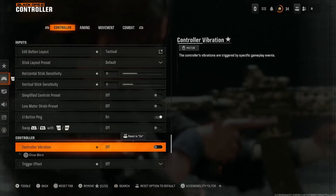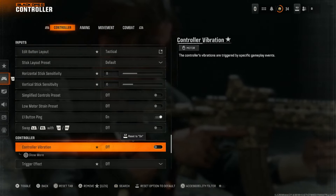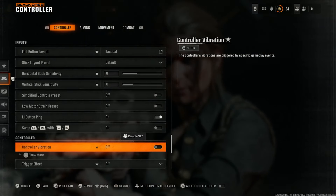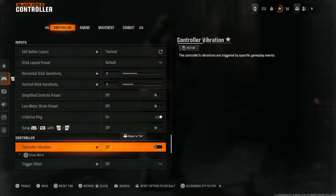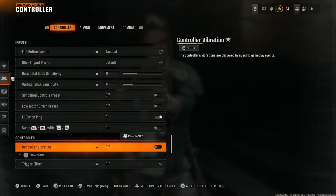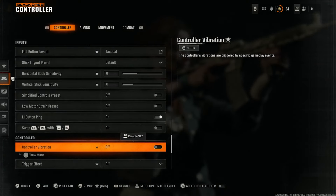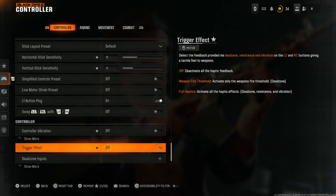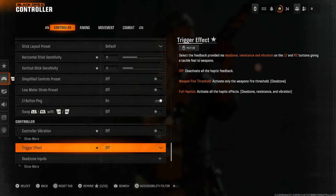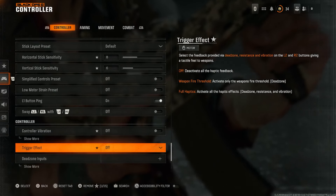Even if you like controller vibration, it's going to be throwing off your aim. If you're using the motion sensor or gyro function in your controller, it's even more of a detriment — even the most micro vibrations can throw off your controller. We'll address dead zone later to understand if you need changes there. Trigger effect we're also going to disable — we don't need that for PlayStation 5, and you don't have it on Xbox.